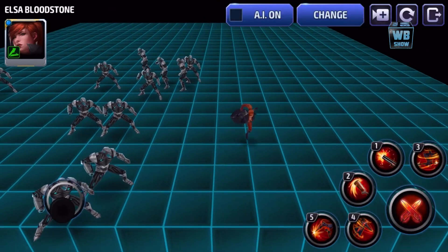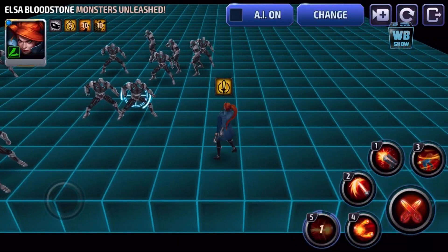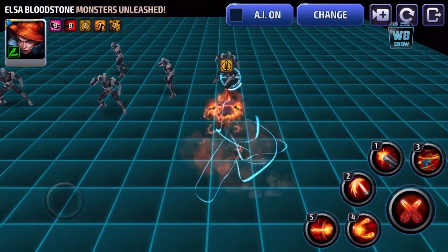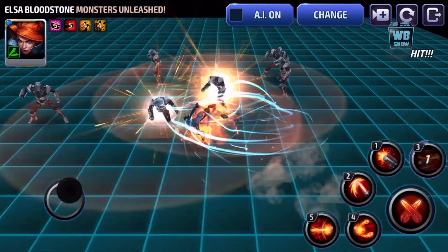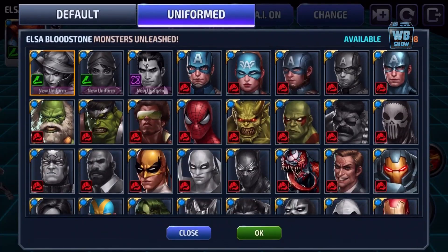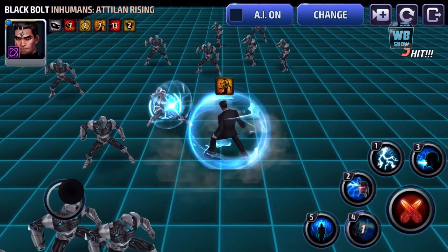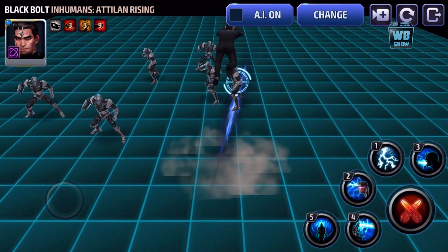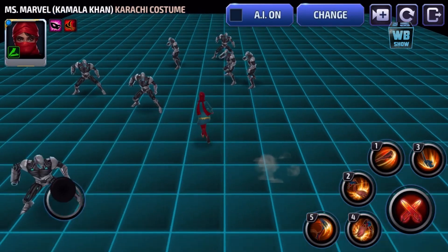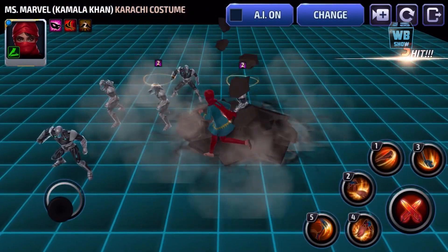Let's go back to Elsa — I want to see the changes with the new uniform. Oh, I like that! Maybe I'll get that outfit. Let's look at Black Bolt too, since I'm working on him. With this outfit, he doesn't do the spin. Ms. Marvel — I don't use this character unfortunately. If you have any recommendation, let me know in the comments below.